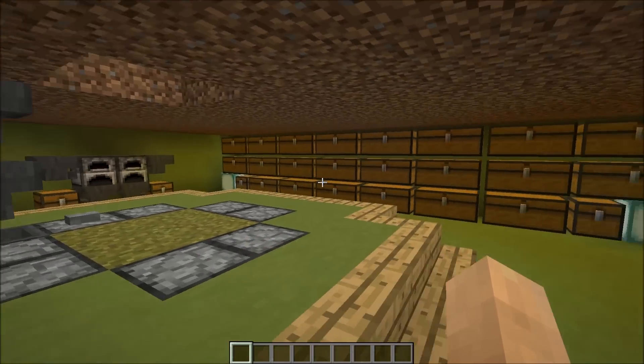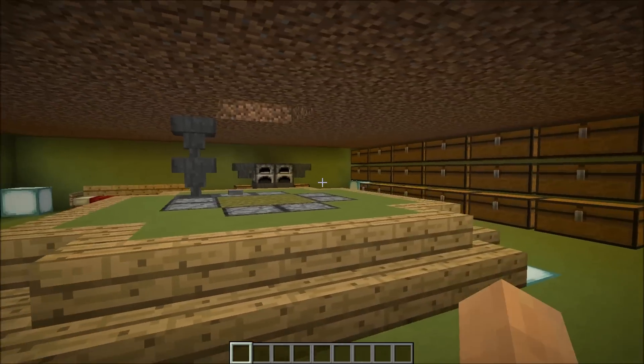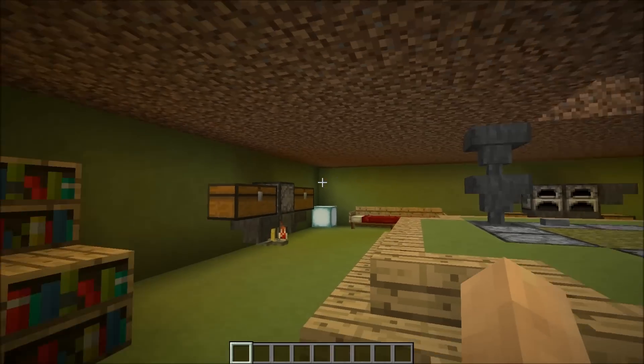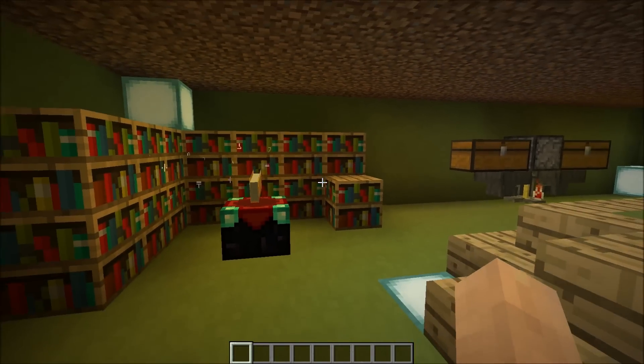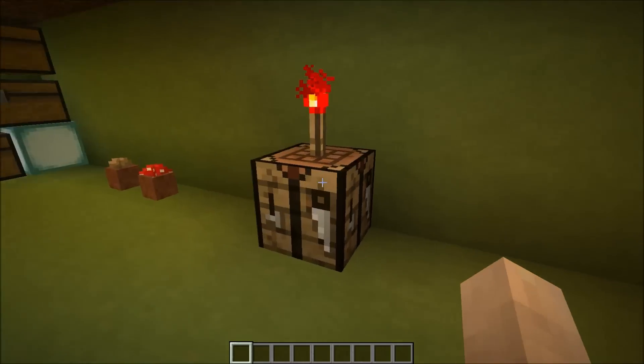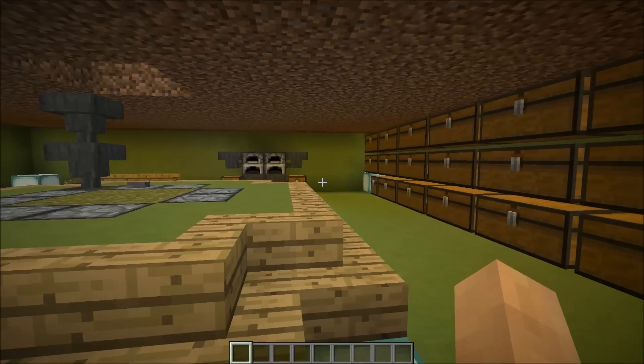Whatever we want is down there — it's expandable in all four directions, so it could be bigger than this little base. It's essentially three blocks tall for now, and you can go lower as you extend outward. We have an enchantment table capable of level 30 enchants, a crafting table, a redstone torch for some reason, and Mushroom Steve and Mushroom Jeff.